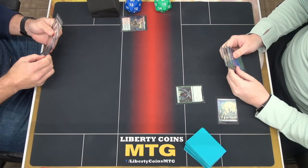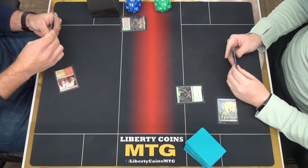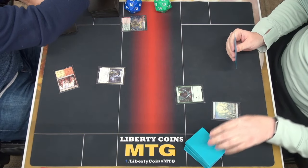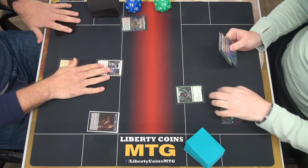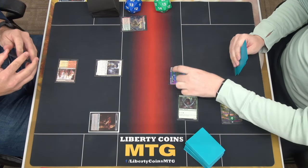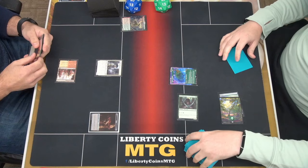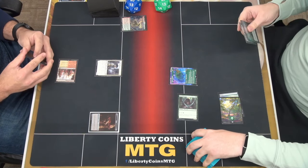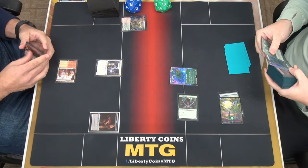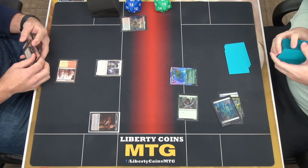Pass. We're going to go Advantage Inspector. Draw. We're going to play another Forest and we're going to go with a Topia Stomper, and we're going to go ahead and grab a Forest. Then I will pass.